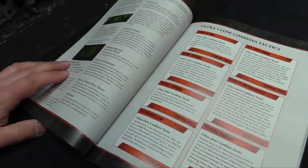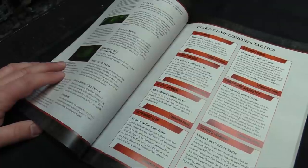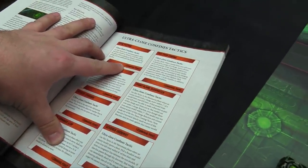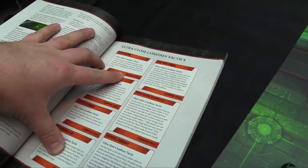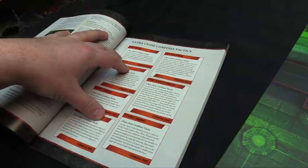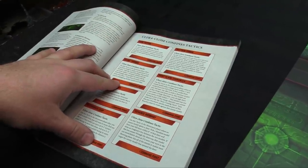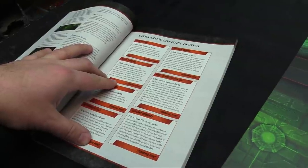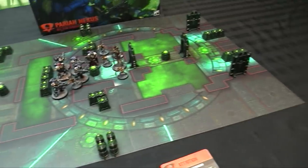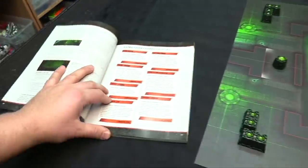Bonus tactics for Ultra Close Confines include: Sure Footing - for one CP, until the end of the phase, when making an advance roll for that model, roll an extra D6 and discard one. So you roll to pick the highest, which is a nice handy one. Barge Through - for one CP, you can move through any models and come within one inch of them, because obviously there's a lot of choking stuff here. As long as you can completely clear the miniature and not end within an inch of it, you can move through somebody.